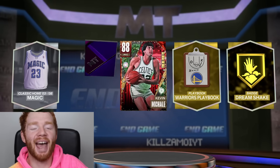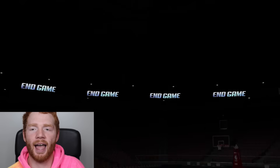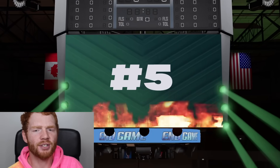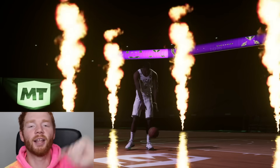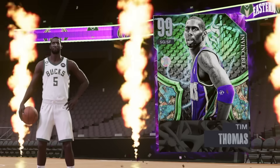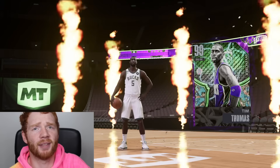Just like that, we do get another Dark Matter pull back to back. Who is this? Eastern Conference. Is this Tim Thomas? I'm pretty sure this is Tim Thomas and this is an Invincible card. So this is actually a really good pull. We pulled Invincible Tim - this is by far our best pull so far. He goes for like 50K. So I'm actually really happy with this. Thanks, Timothy.